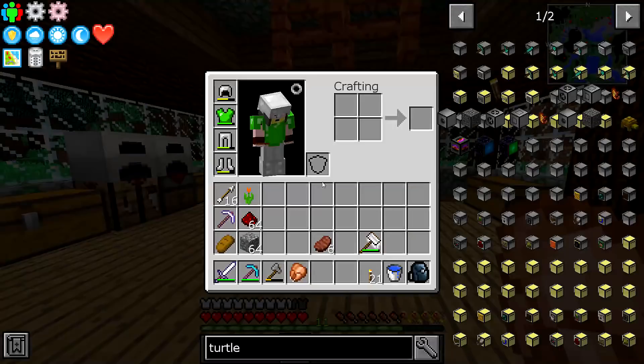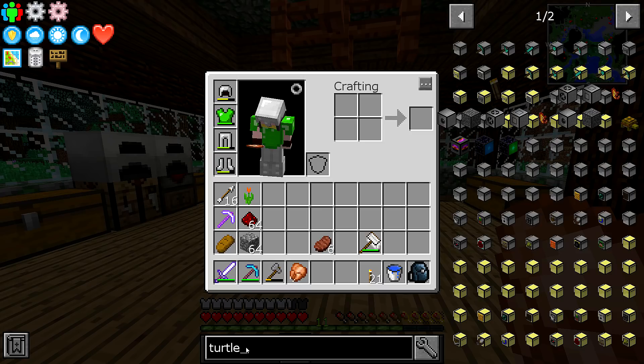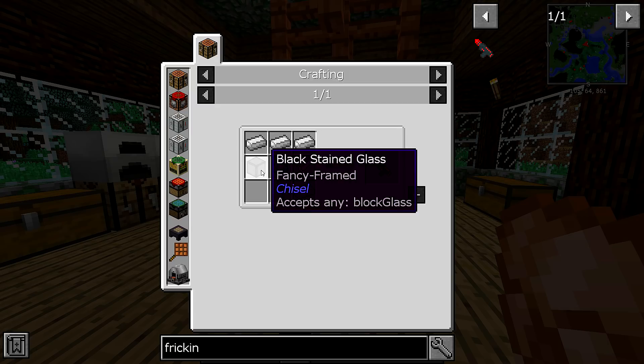I think it's harder to make that than it is to make the titanium, because I need to make an induction industrial electrolyzer, I need to make two extractors, I need to make advanced circuits. In order to make those I need to get a better way to get the rubber or plastic going faster, because those trees just aren't cutting it. If we take the rubber wood, I think we can put it in a squeezer or something.